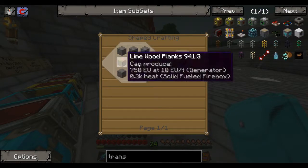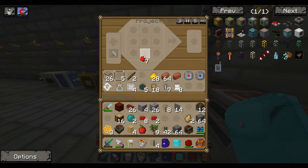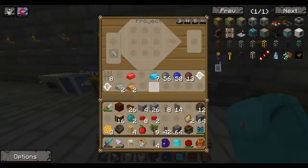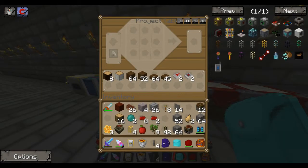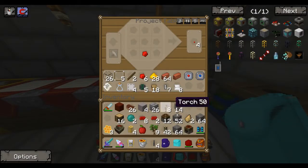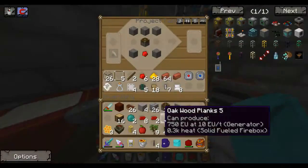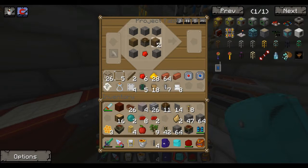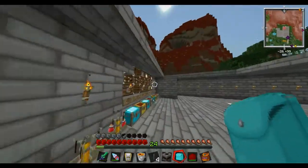I need cobble and redstone — I think I've got all that in here. Cobble, and I've got pistons somewhere — there they are. And then cobble, cobble, cobble, cobble. Piston, and I've got the wood from here. That's three wood. And that's the transposer. I need to make another paintbrush.